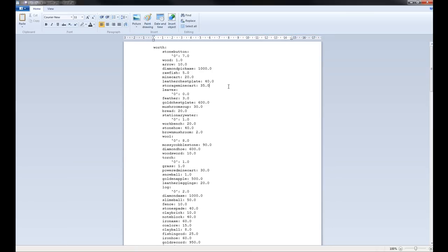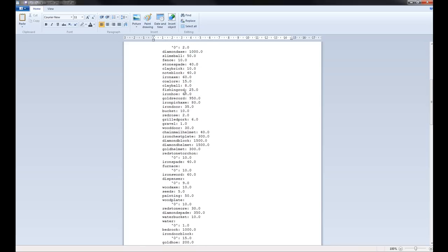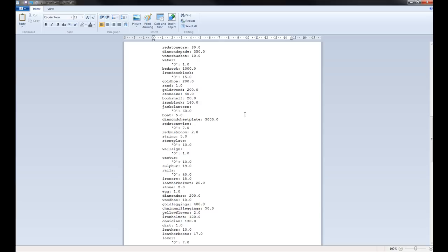Worth.yml — remember we bought and sold stuff to the shop using the economy. This is where you can set the prices for all the items. We have a list of all items and how much they're worth, and you can change them here. Fish and rile — I can change that to 20 if I wanted to, and so on.